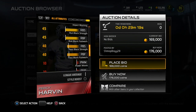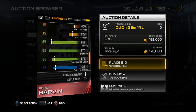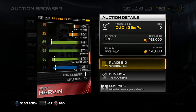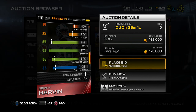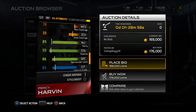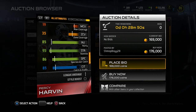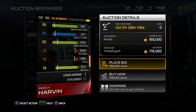The blocking does leave something to be desired, to be completely honest. I was kind of surprised by the fact that it only has an 85 injury rating — I was expecting it to be quite a bit lower than that. I guess they don't want people getting this limited edition item and then having it get injured immediately. But let's be honest, if Percy Harvin had 85 injury in real life, we wouldn't see him missing 15 games last year or missing an entire season a couple years ago.